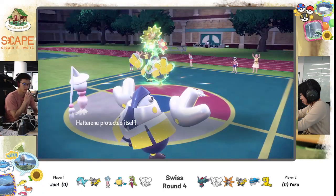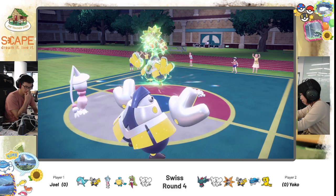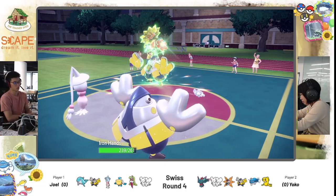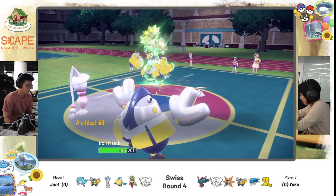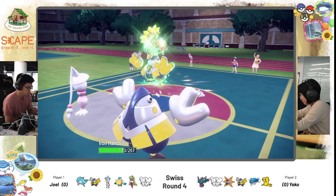Hatterin is going for Protect here. Actually, looking at the item, I think Hatterin will kill itself with Life Orb recoil, so it's only good for one more attack honestly. Population Bomb goes into the Iron Hands slot — I think a very good call by Yoko. Look at that damage! Damage is damage. Though Yoko only has Thunder Wave, and if she Thunder Waved that slot, Iron Hands would just absorb it with the Electric typing.